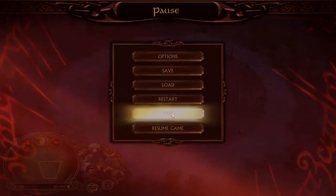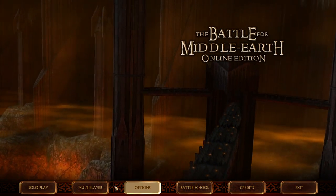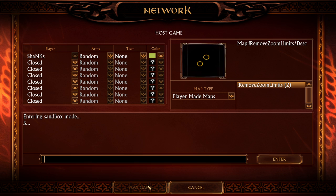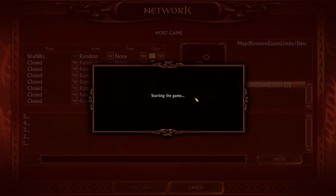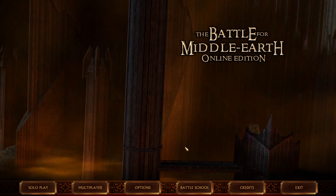Every time you start Battle for Middle Earth 1, you have to run this Player-Made map first — and this applies in multiplayer too. For example if you're playing multiplayer via Game Ranger, go to Multiplayer, click Network, create a game, select the Remove Zoom Limits map, and start the game. You always need to do this when you start BFME for the first time in a session. It will start and end the game in about five seconds. After that, zoom out will work in multiplayer, skirmish, and everywhere — even if your opponent or ally doesn't use it.